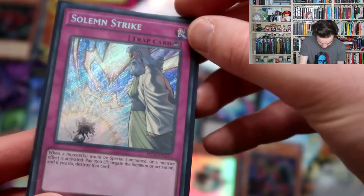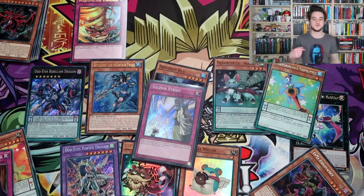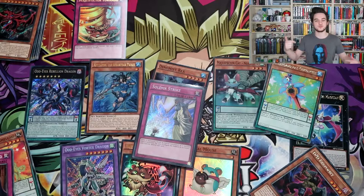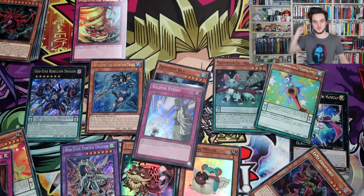I know it's been reprinted but it's nice to have a secret Solemn Strike — definitely cool. So that was a pretty epic Yu-Gi-Oh Megatin. Thank you for watching. If you enjoyed this video please go check out the Kaiba one. Please subscribe, like, and do whatever you want to do. Thank you for watching and I will see you in the next one, bye.